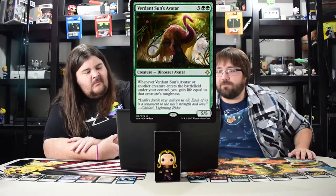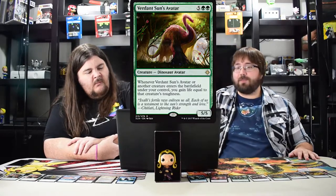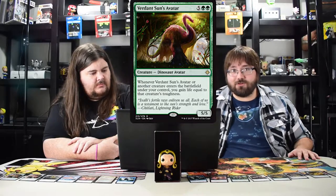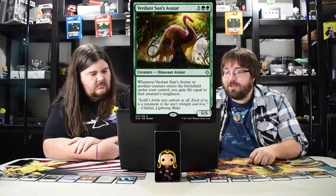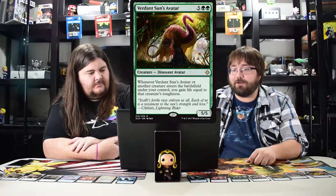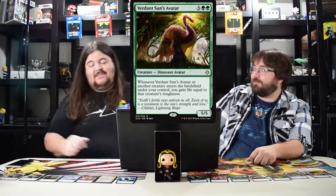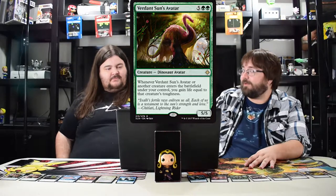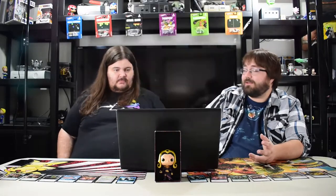Verdant Sun's Avatar — I feel like this is going to make a stomp into standard. It costs seven total, and when it or another creature you control enters the battlefield you gain life equal to its toughness. I played it in my sealed and liked it a lot. If it stays on the battlefield you're gaining life constantly.